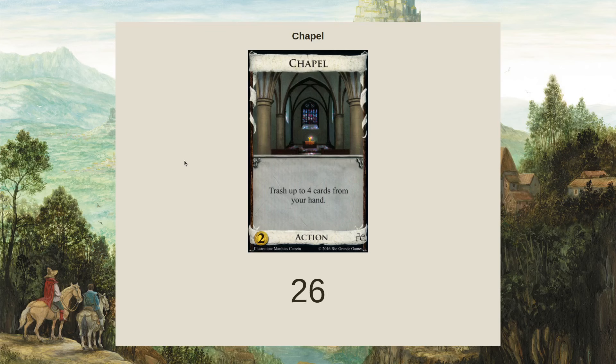When we do not do Chapel, it can be a little bit weaker in money decks, just because although trashing out estates is good, trashing out coppers becomes a little bit more questionable. Sometimes there's something that's going to be a higher acceleration trash — like donate or maybe masquerade — that can sometimes do that.